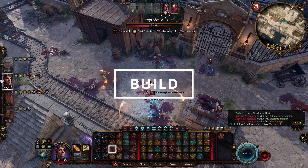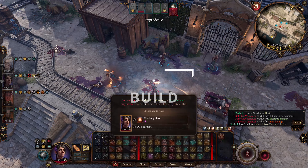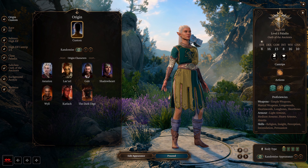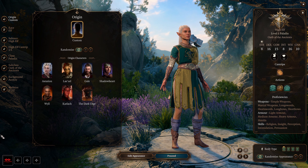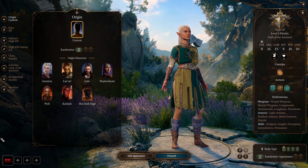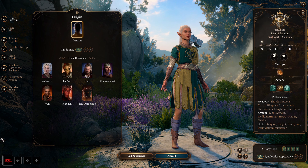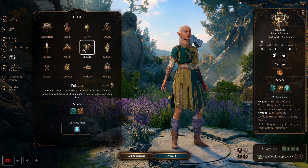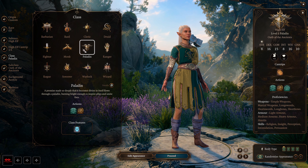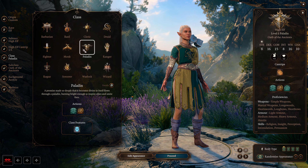If you decide to make a custom character for this build, you can choose any race. In case you use this build on Shadowheart, I suggest starting her with the Cleric class so as not to mess up some dialogue options. But if you play with a custom character, I suggest going first for the Paladin class so as not to be late with the extra attack at level 5.